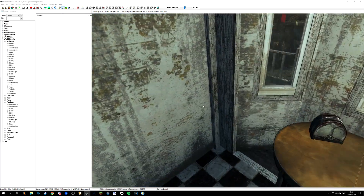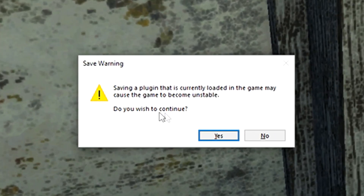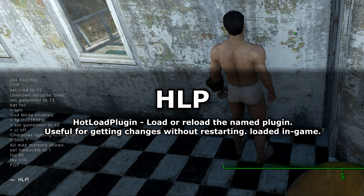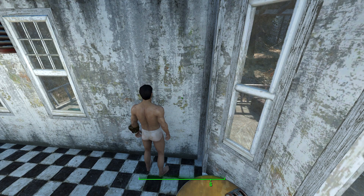Now you can save any changes you made to a file that's loaded in game. Press yes on the save warning and open up the game again. Here we open the console and enter HLP followed by the plugin name. You should immediately see the changes fade in.